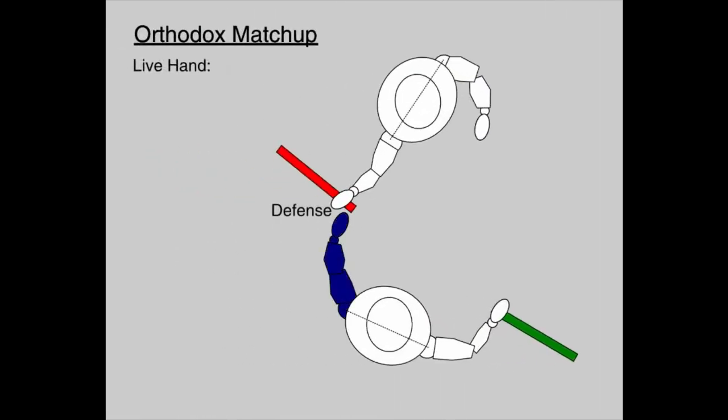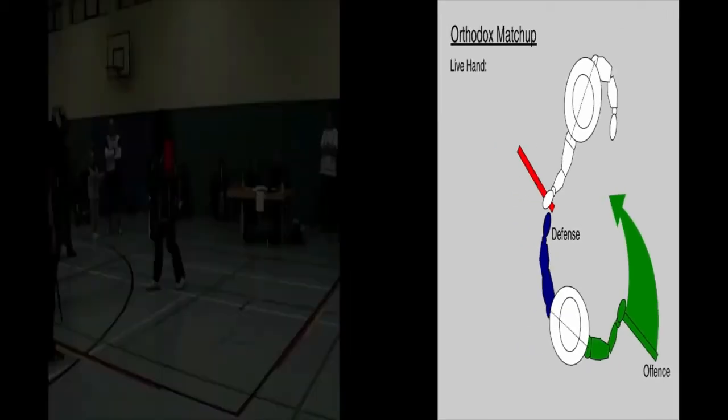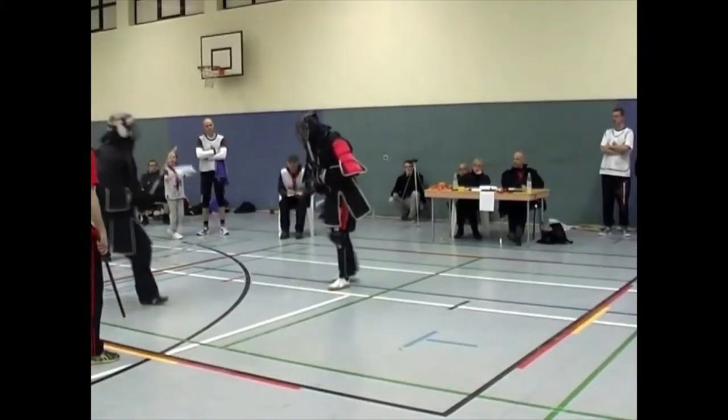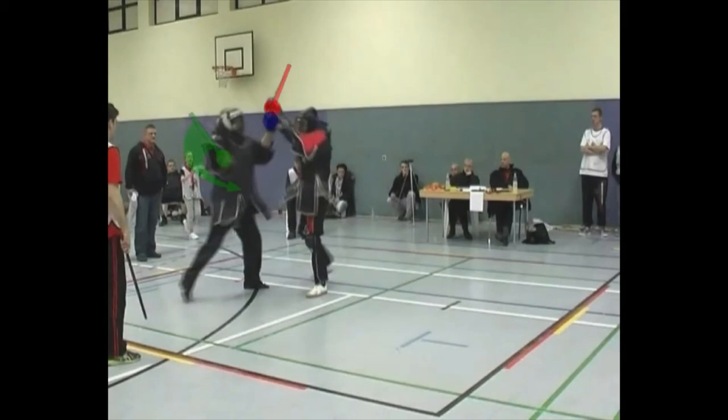The live hand — the one not holding a stick — has relatively easy access to the opponent's weapon. While the opponent's stick is being controlled, the own stick can be used to offend. Here, the opponent's stick highlighted in red is controlled by the left hand shown in blue, and the green arrow signifies the forehand attack.